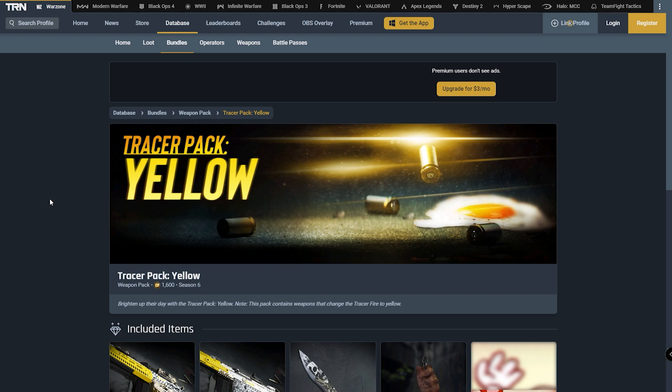This pack is supposedly supposed to be free. If it isn't free in the item store right now, it will be worth 1,600 COD points, which isn't too bad considering you get an M13 Tracer inside of this bundle. The description of this one says, 'Brighten up their day with a Tracer Pack Yellow.' Note this Tracer Pack contains weapons that change the fire to yellow. So yeah, this one just features regular Tracers — no special effects on this one, unfortunately. It's just a simple Tracer Pack, similar to Tracer Pack Purple, Red, Blue, Green.